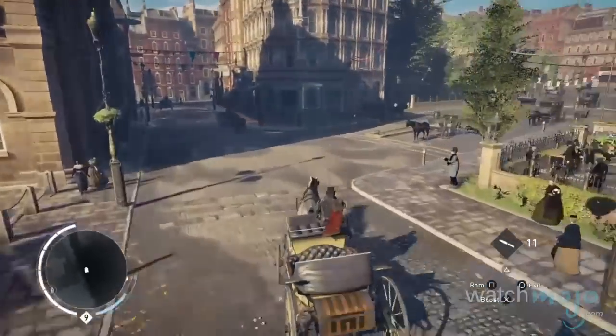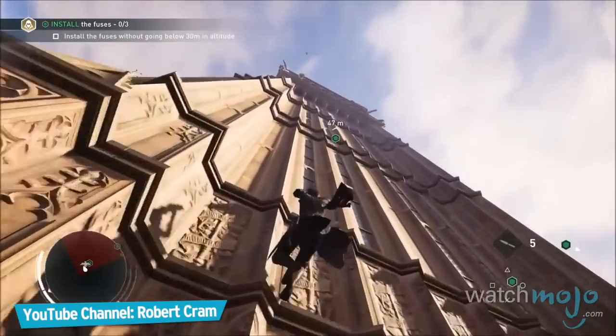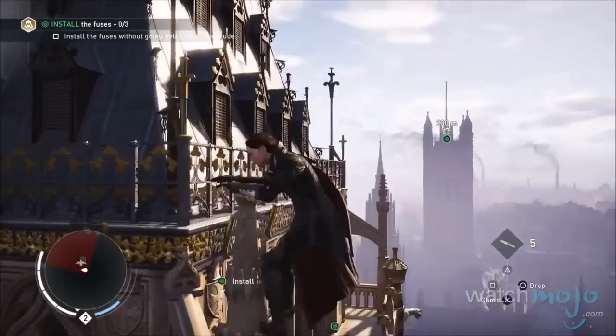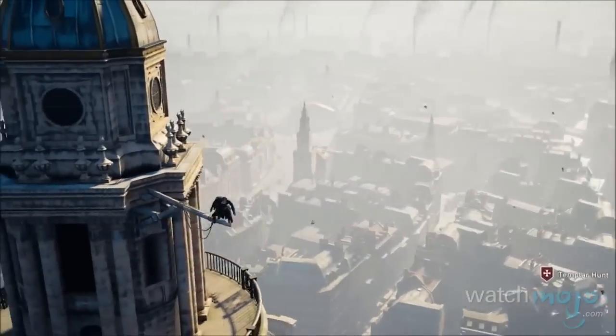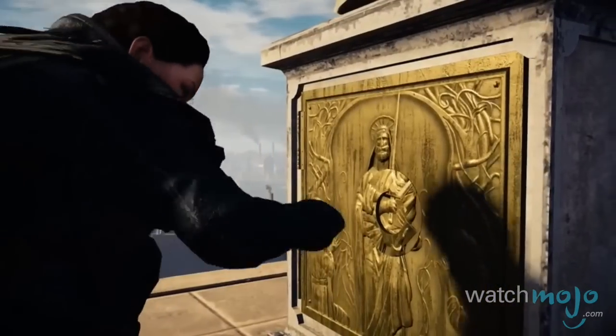With the introduction of the grappling hook, every building can now be ascended at unprecedented speed. This makes scaling the face of Big Ben and gazing out over the big smoke incredibly easy. While the more modern cityscape served as a welcome change from the previous games, if you scratch away enough at that layer of smog and dirt that covers the city, there are plenty of secrets to be found.